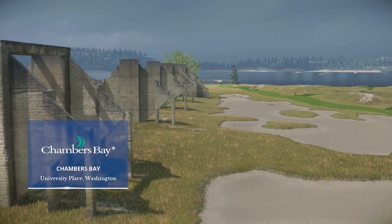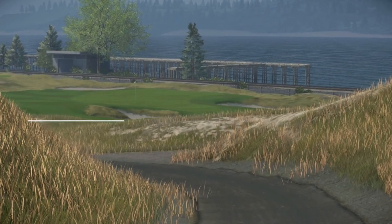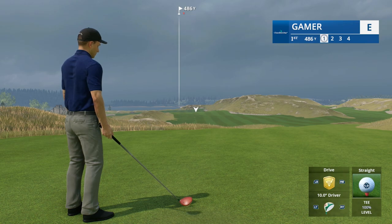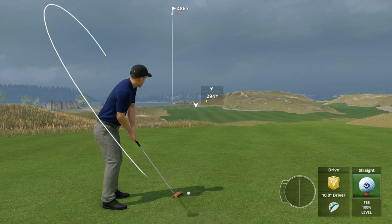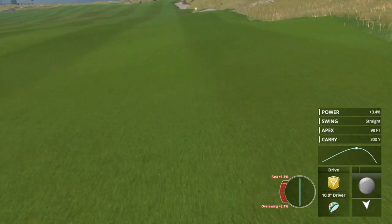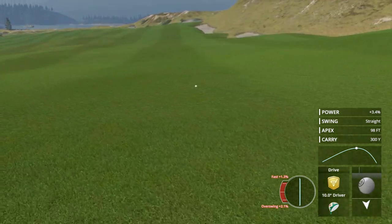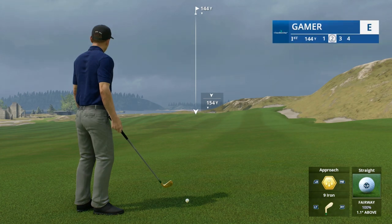From the great state of Washington, EA Sports welcomes you to Chambers Bay Golf Course for this edition of PGA Tour golf. It's hole number one of the weekly online sim tournament. We have a long running streak of wins in the sim tournaments, finishing in the top percentile so many weeks in a row. I'm chasing the outright lead today. Got a good start - the ball is right where you want it, right side of the fairway.